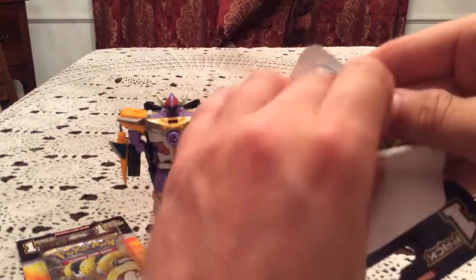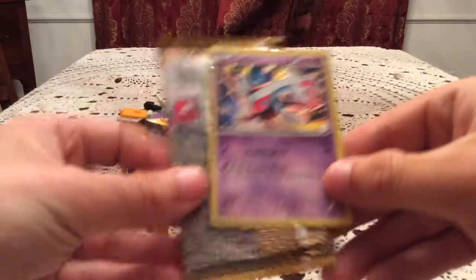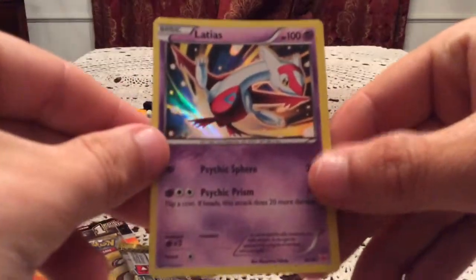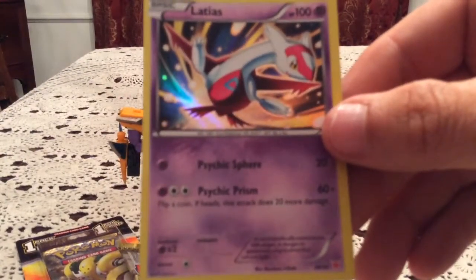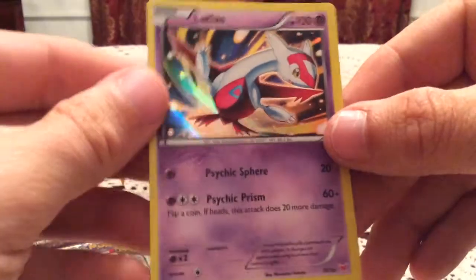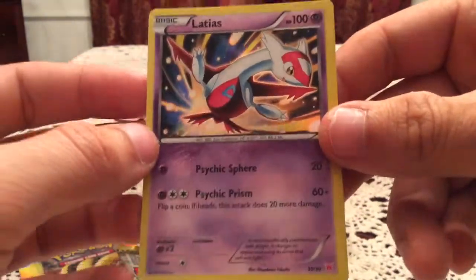Anyway, on to this. There we go. Shocker. Of course — how could I have thought it was going to be anything else? We have the Latias holo from the Latias Latios starter kit thing.